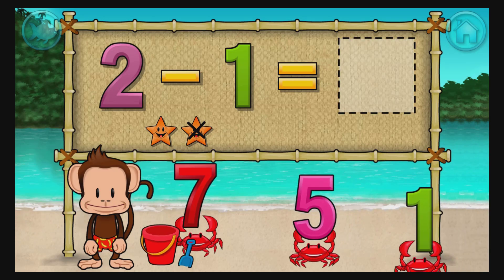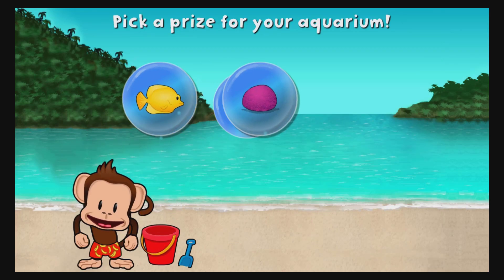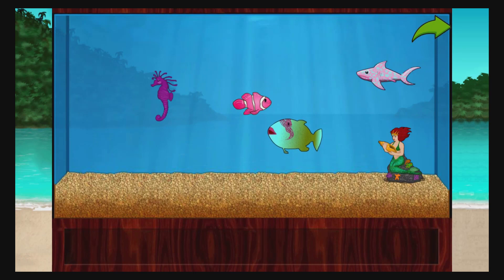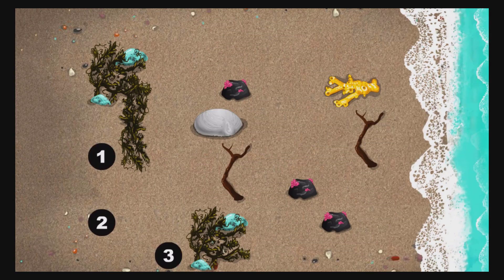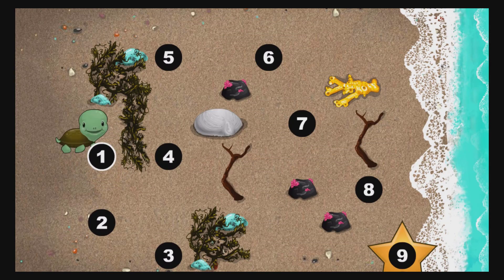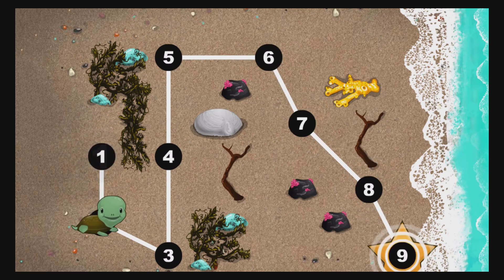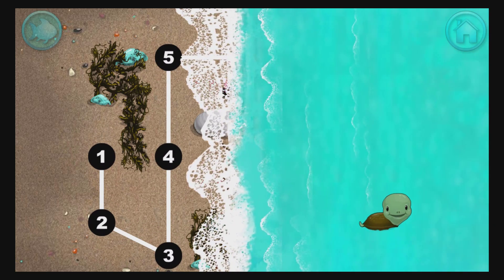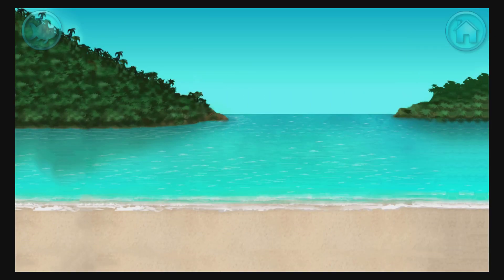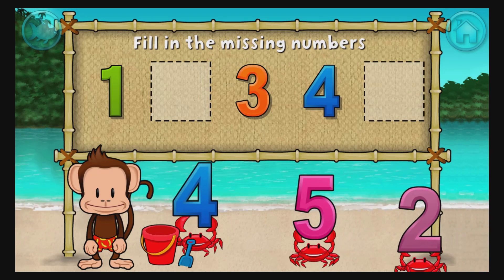You won a prize. Add things to your aquarium by dragging them from the tray. This baby turtle needs to get to the sea. Connect the dots to show her the way. You're doing great. 1, 2, 3, 4, 5, 6, 7, 8, 9. 1, 3, 4. These numbers are in order. Fill in the missing numbers.